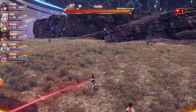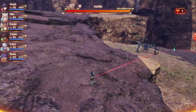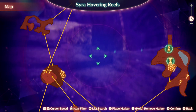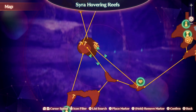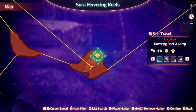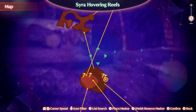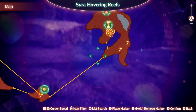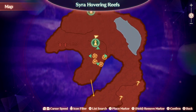They can be found as soon as you enter the Kevesi Castle region. I'll show you the map. You can find them as soon as you get to the Sierra Hovering Reefs — you come from the Pentia region, get to the Pentia portal, head south, go through all the tightrope sections, and you'll probably fall off the edge of the world a few times before you get to a rest stop here in Hovering Reefs.